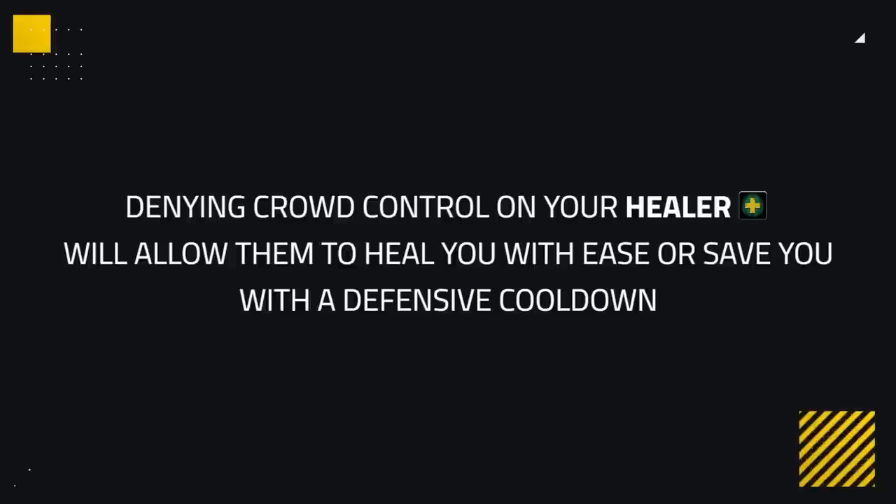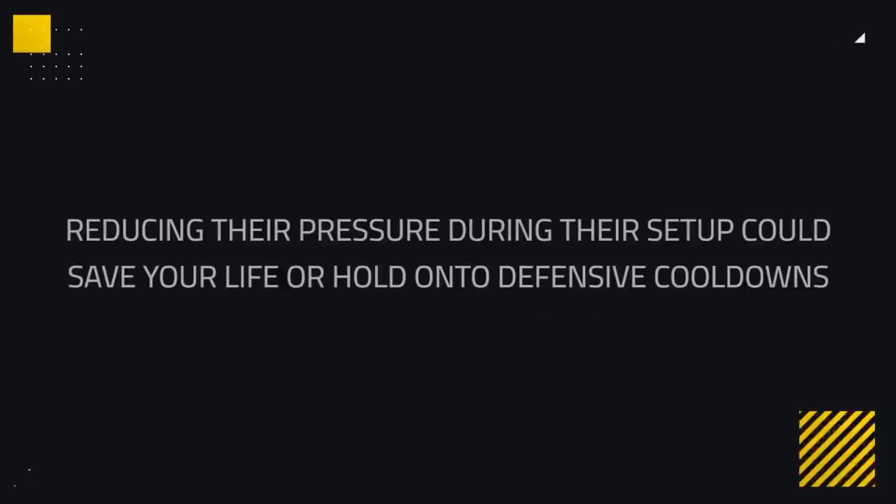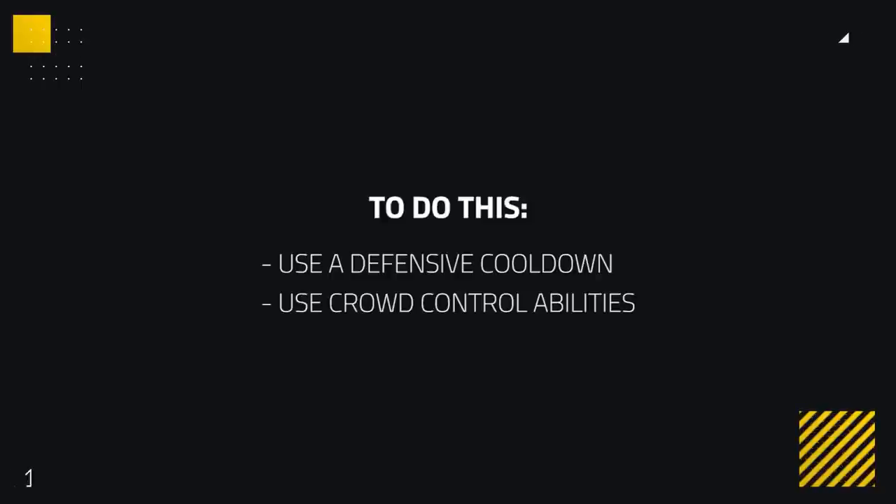Performing either of these or both will be the best way to disrupt the setup as it lowers the chance of you dying whilst your healer is in crowd control. Denying crowd control will allow your healer to get out and heal you with ease or save you with a defensive cooldown. Reducing their pressure during the setup could end up saving your life or even holding onto defensive cooldowns. To do this, you'll be using defensive cooldowns or crowd control abilities you have access to in order to disrupt their offensive setup.